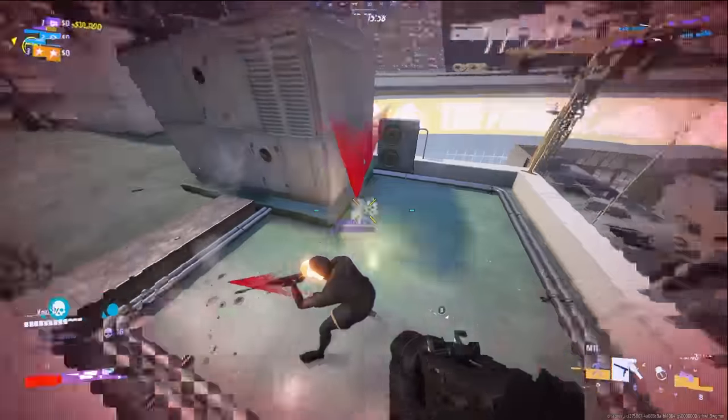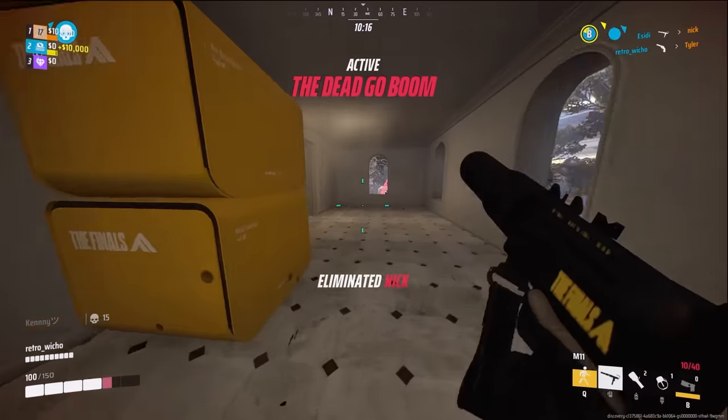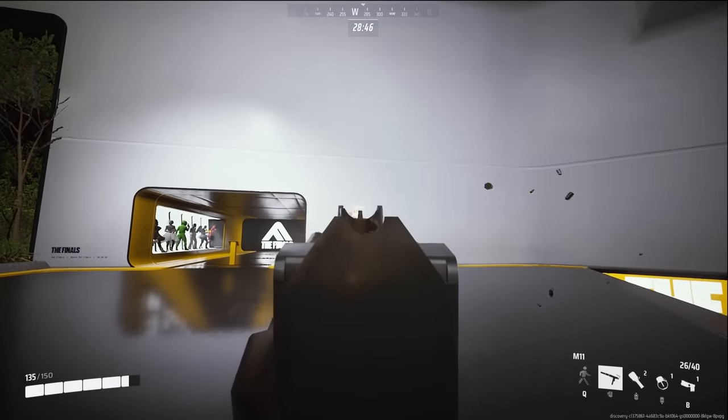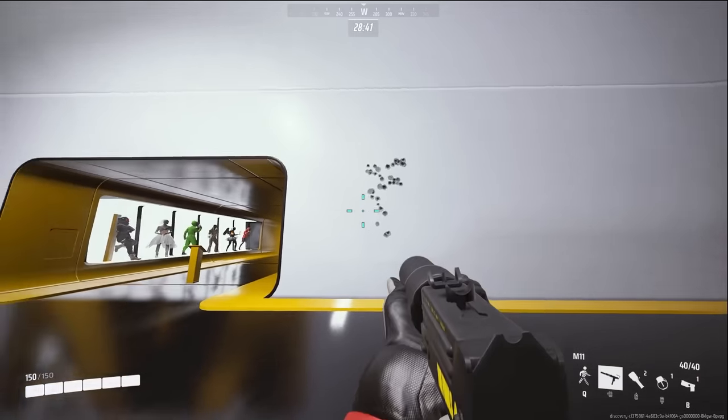The M11 has a much faster reload speed, but it is simply way harder to use. It has less range so you have to get up really close, the iron sights and shake make it hard to see what you're shooting at, and the recoil pattern zips back and forth making it difficult to control. So if you want to use an SMG, just stick with the XP54.